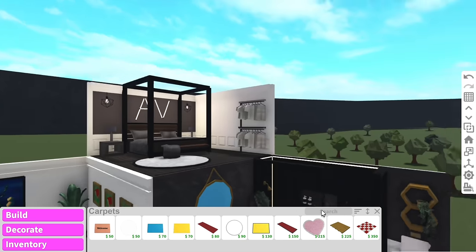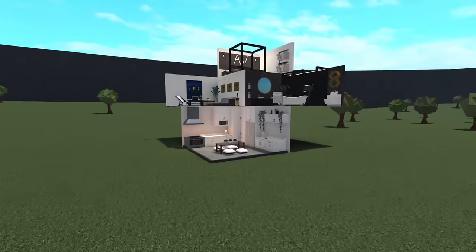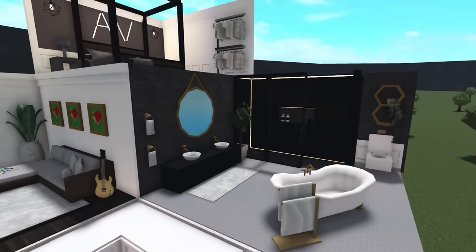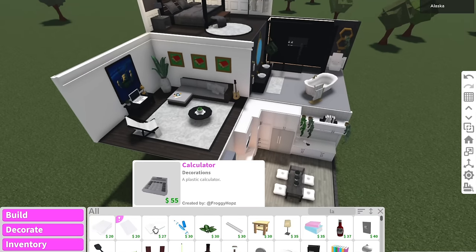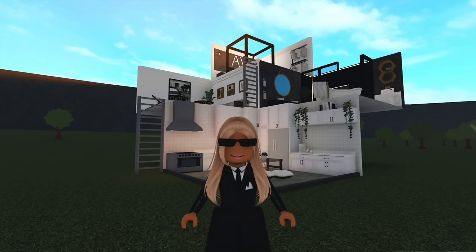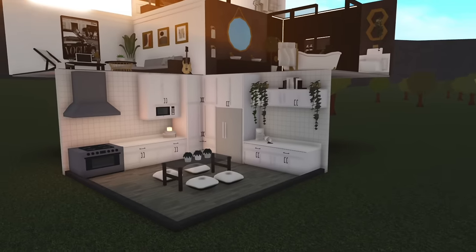Let's check out how this looks! Oh my god wait, this actually looks so cute. Let me fix up the decals and everything and then we'll do a mini tour. I just realized I need a way to get up into the rooms — I can just add ladders. Let me finish the decals and then we shall do a tour.